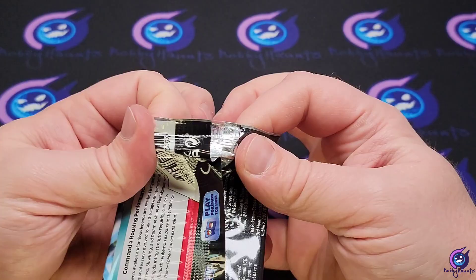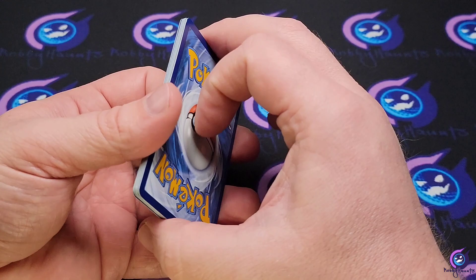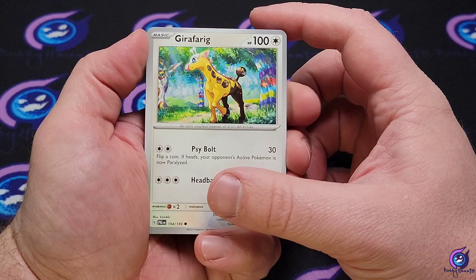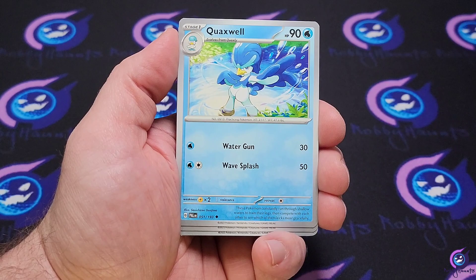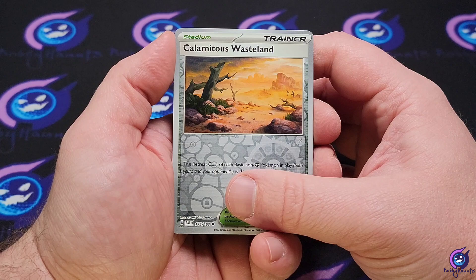One pack of Paldea Evolved — looking for that Magikarp or that Tyranitar, I like that Tyranitar a lot. I was thinking about opening up some more Paldea Evolved because there are some cards in here that I really like and I didn't get to open too much of it. We pulled a Rellor, Quaxly, Floregato, Quaxwell, Delivery Drone, Dunsparce, Calamity Wasteland, and a Boomerang Snow non-holographic. No luck there.